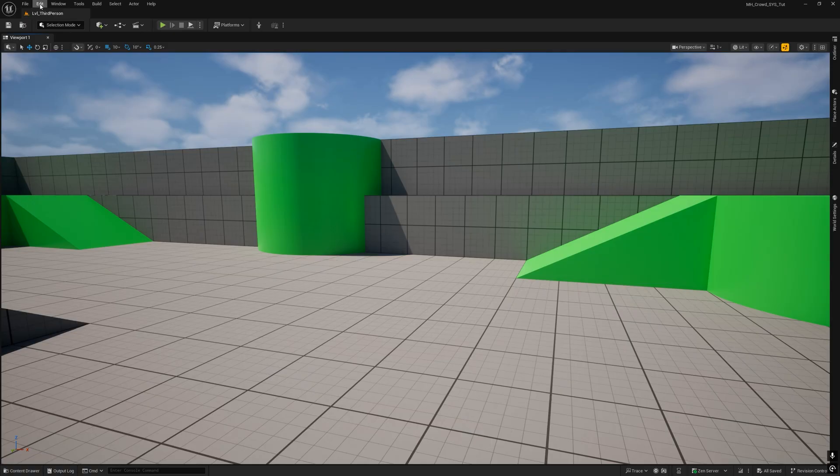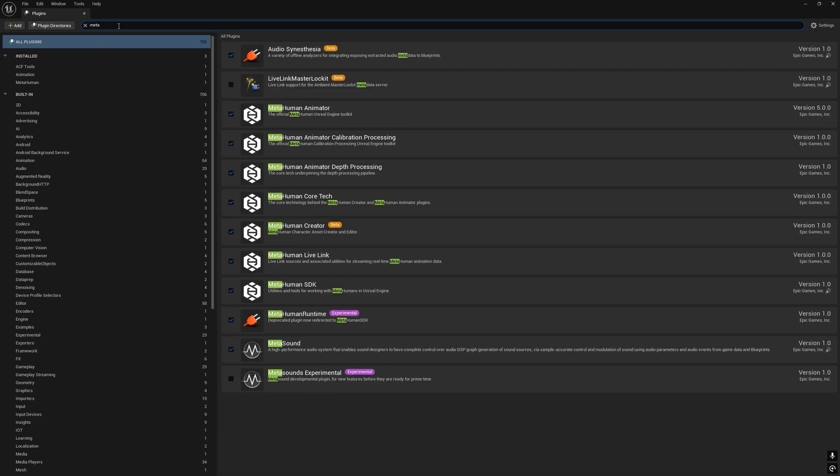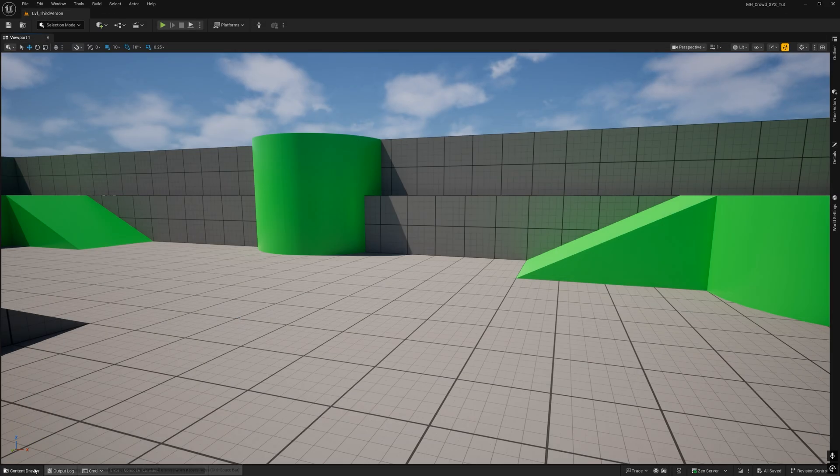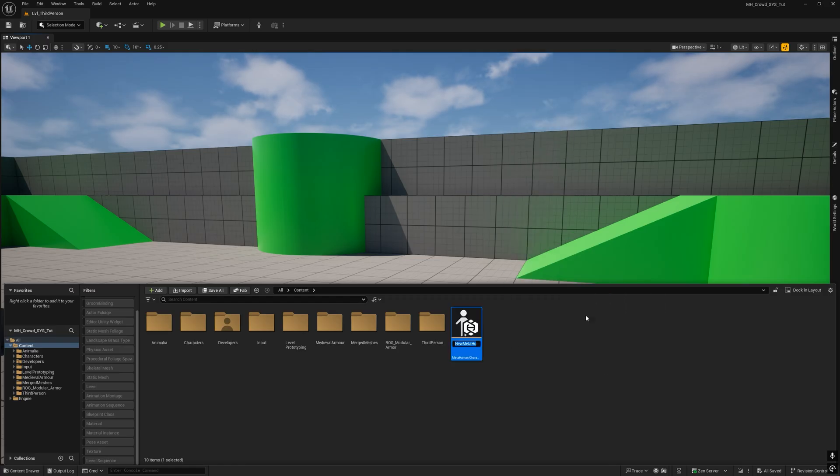First, go to Plugins and make sure MetaHuman Creator is selected. If not, select it and restart the engine. Then go to the Contents folder, right-click and select MetaHuman Character from the menu, and rename it 'MH Base Crowd'.